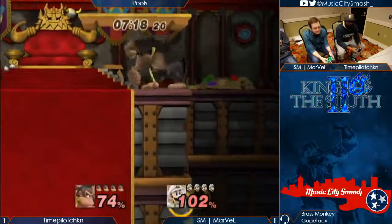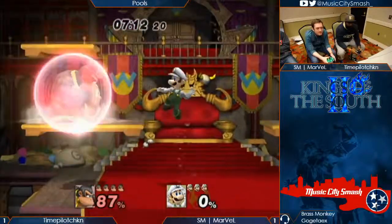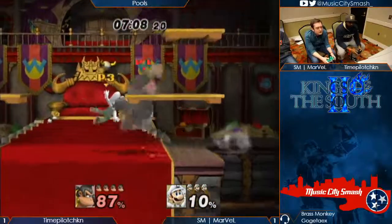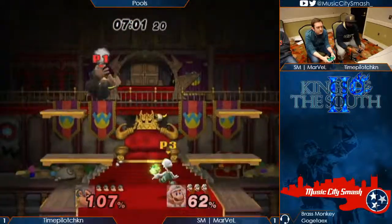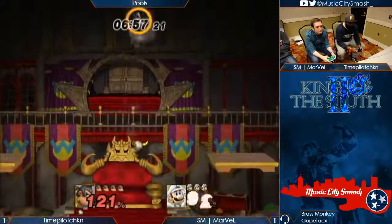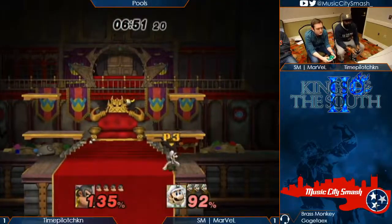Could have back-aired him — doesn't really matter right there, he got the kill. I didn't know if he had a jump or not, but just guarantee it. It's a non-shuffle Nair — if he had shuffled that, he would have gotten a combo. Calling out the wave dash — free combo with down-B, still guaranteed on floaties. Did not space that up-air correctly, and called out by Nair.